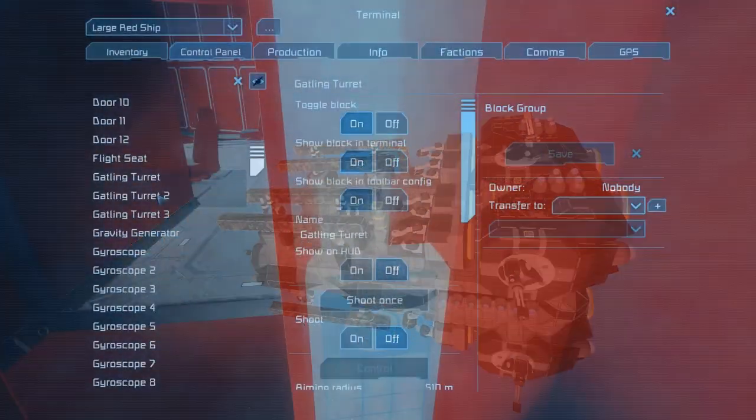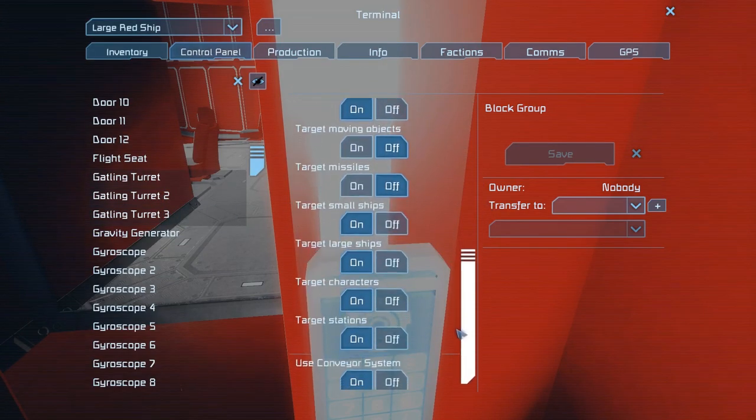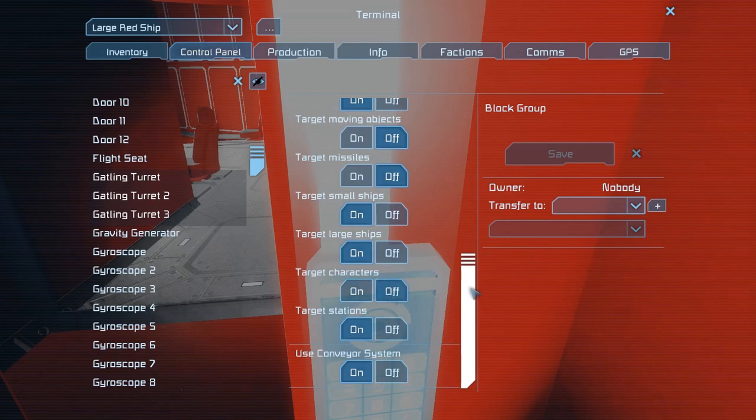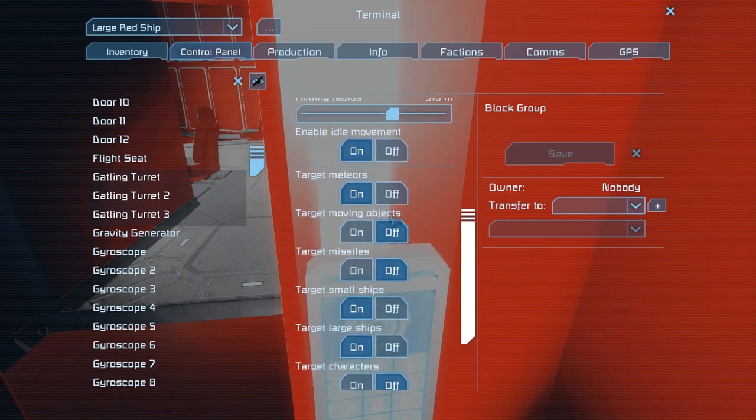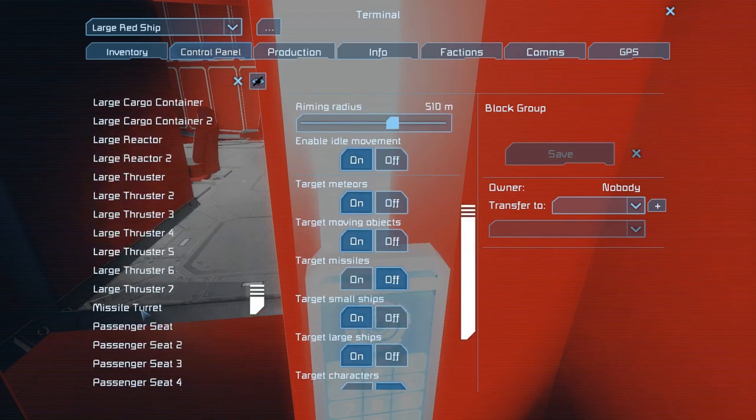When you have it turned on turrets behave pretty stupid. They will shoot your own ships a lot more frequently, they will shoot at stuff that doesn't need shooting at — all sorts of stuff like that. But because the projectiles are made purely out of heavy armour there are no blocks in there with any ownership settings.